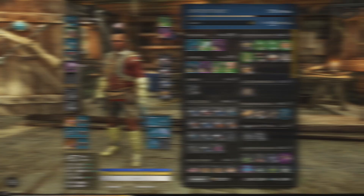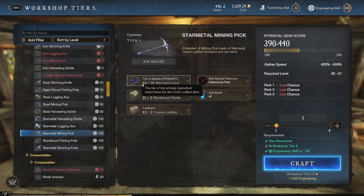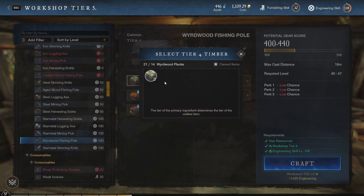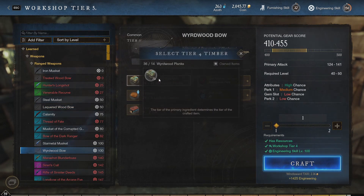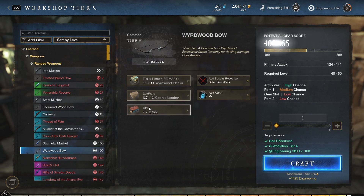You could also try to increase your level by crafting tools, but therefore you need metal, which will make the whole thing a lot more expensive. Star metal tools have also dropped in price pretty much, so selling tools is not as beneficial as it was one and a half weeks ago. Crafting the higher tier bow will increase the experience you gather a lot, but farming up weird wood planks will make the whole thing a lot more expensive and will slow down your progress.